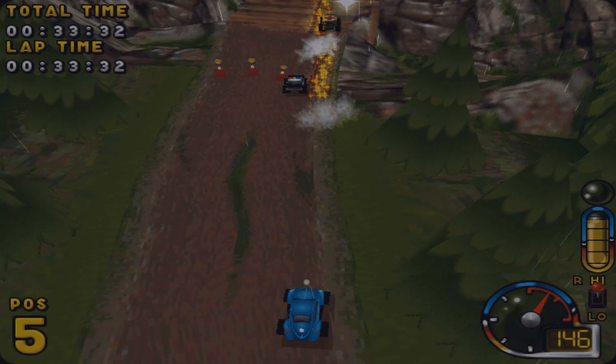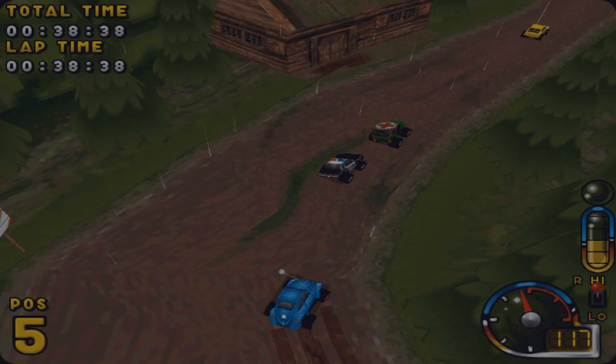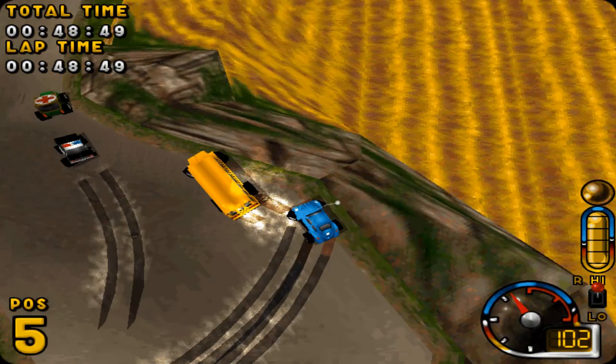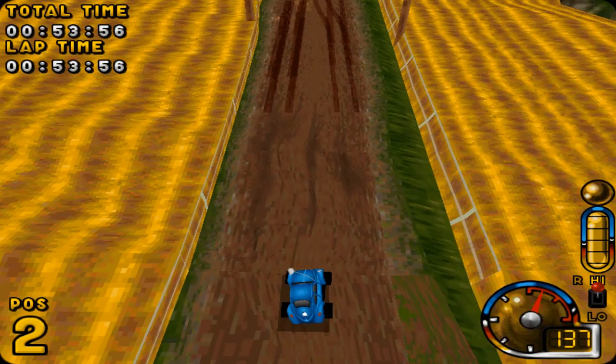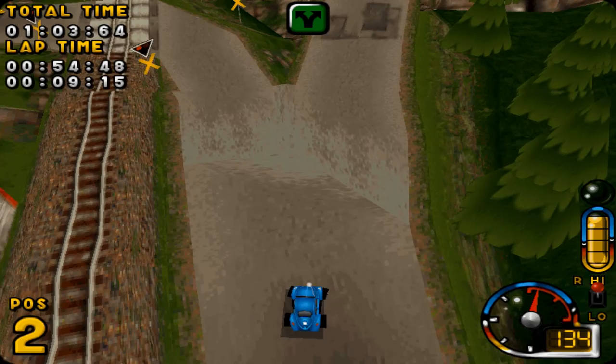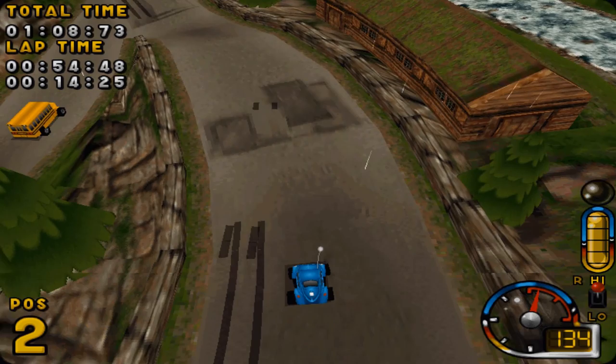I'm going to activate our boost. This is using the arrow keys — no WASD or anything like that. My right fingers are on the WASD, and then it's right shift for the boost as well as the gears up and down. We managed to get around there and we're now in position two and we're into our second lap. Let's do a bit of a boost — straight across, although it's something you don't want to do too often because it can go quite badly.